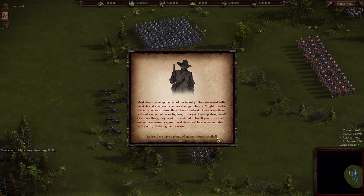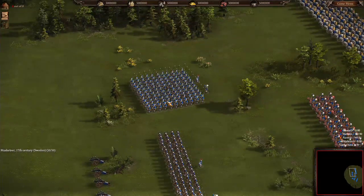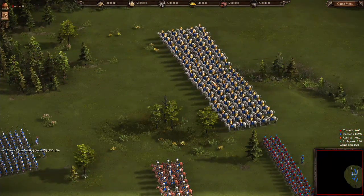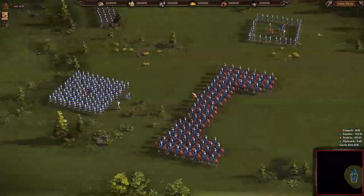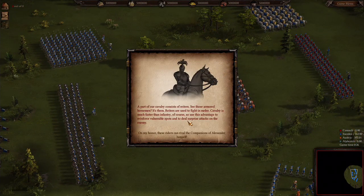It's good — we have plenty of ammunition stockpiled. Part of our cavalry consists of Reuters — see those armored horsemen? Reuters are used to fight in melee. Cavalry is much faster than infantry, of course, so use this advantage to reinforce vulnerable spots and to deal surprise attacks on the enemy.